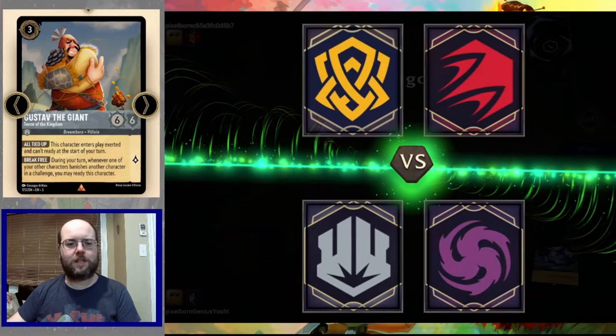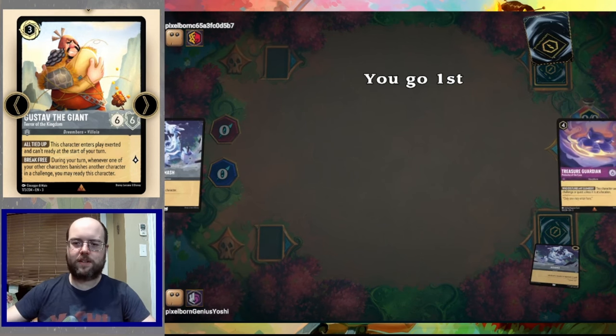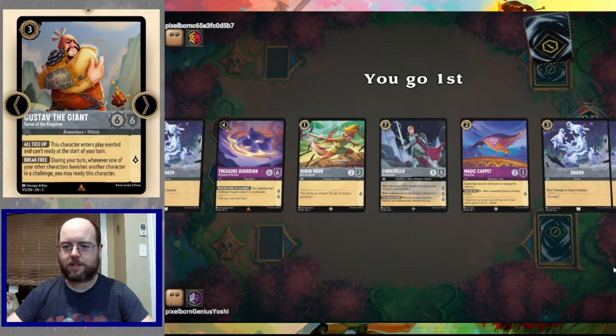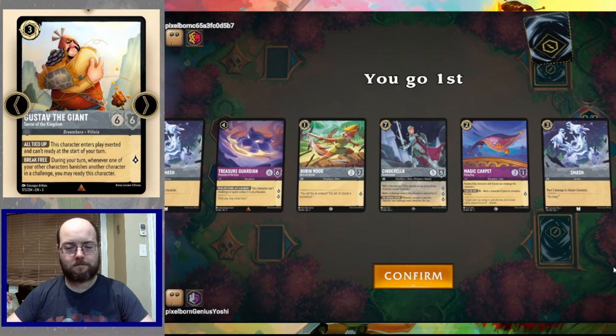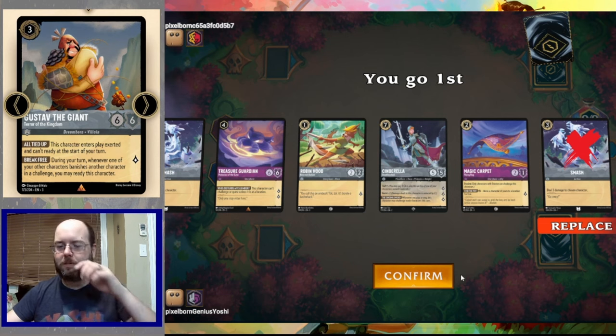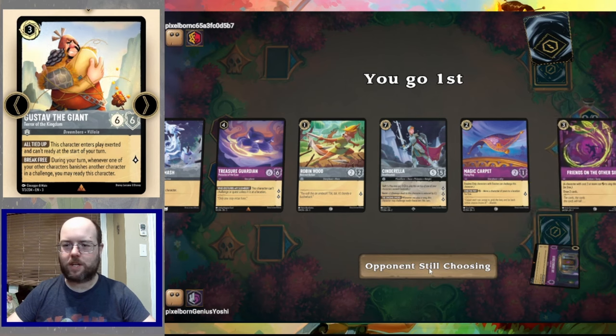We're playing against Amber Ruby with our Big Beaters deck. Opening hand has Smash, Treasure Guardian, Robin, Cindy, Magic Carpet, a second Smash, and a third Smash — quite a smashing hand. I do like Robin, Carpet, Treasure Guardian. I'll keep 1 Smash, keep the Cindy, and we'll see if we can find a big beast or a location.